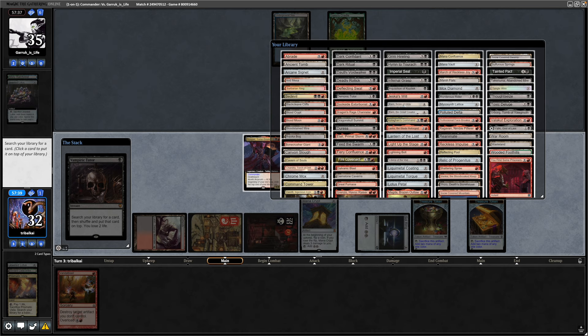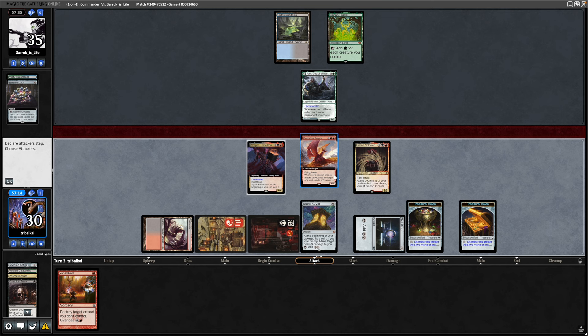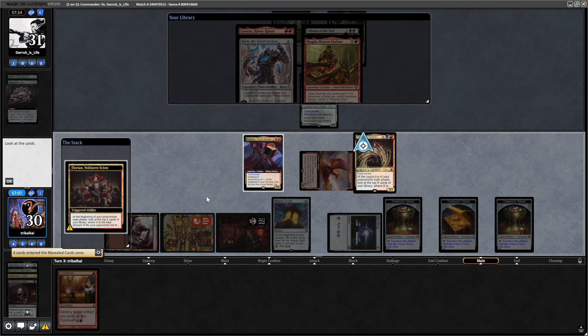I actually haven't put Necropotence in here, which is what I would have gone for. I could go for a Blood Moon to hurt our opponent's mana, but that's a little greedy. Instead, let's go for Magda and try to cheat out some big artifacts. Swing in with the Dragon again, making another treasure.